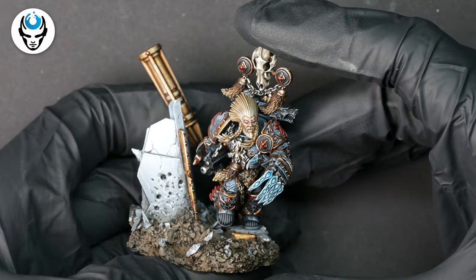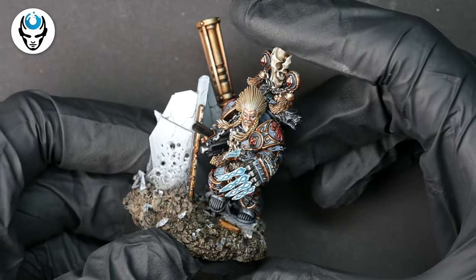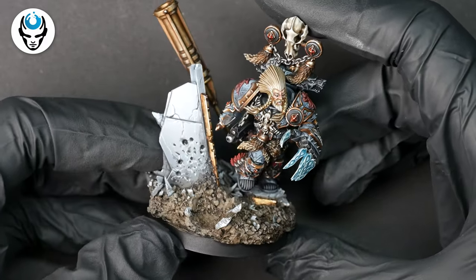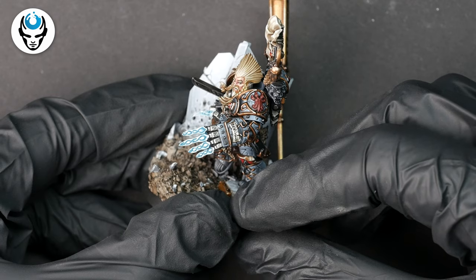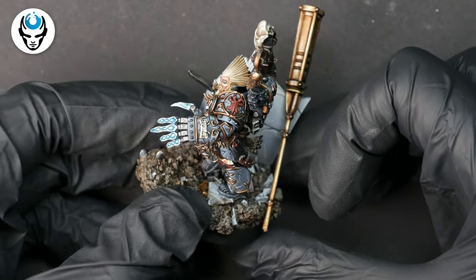Hi guys, this is Natalia from The Novo Imagination, and today I have some exquisite miniature for you guys. This is a gay girl of the fell hands on level 6. The model as well as the base is on level 6, and the color scheme was inspired by the box art.